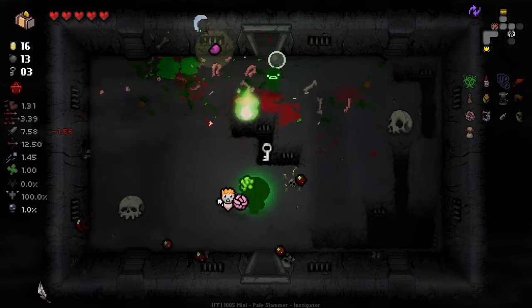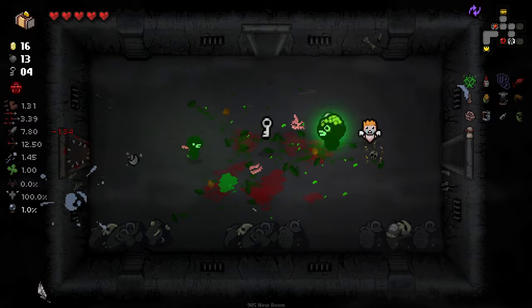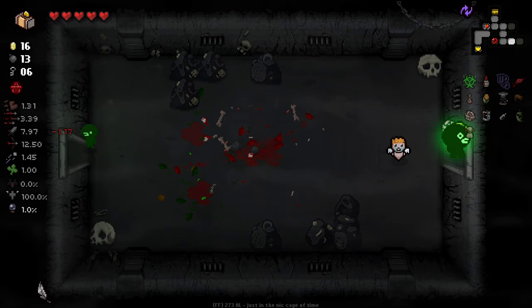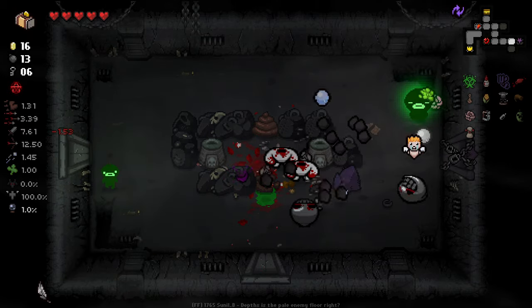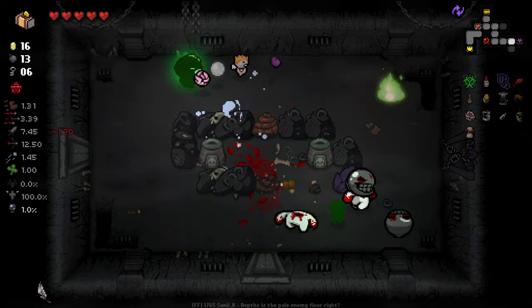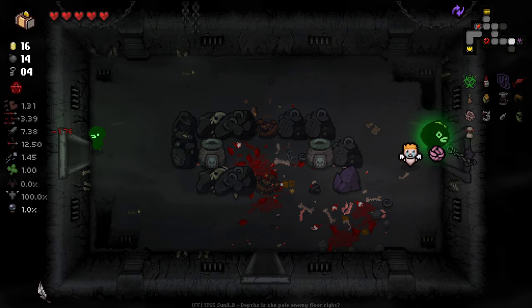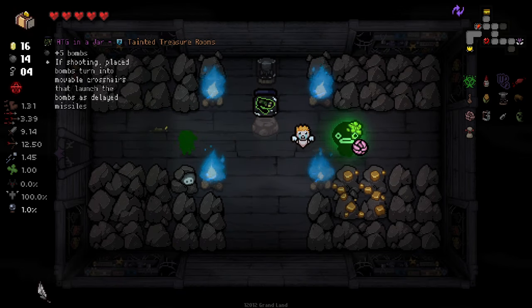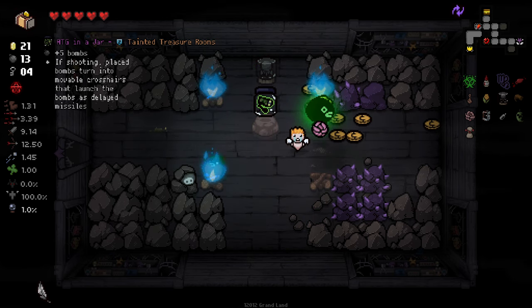It'll be much, much weaker off the bat. And we're just dealing poison damage as well, which is nice. Still want to try out the cash room thing, but I've still not really found a good time to do it. Still have a feeling it probably won't work. We're getting many tainted treasure rooms right now. Many tainted treasure. What is it this time? Five bombs if shooting — placed bombs turn into movable crosshairs that launch a missile with a delay. That sounds awful. I'm going to say a big merry no to that idea.